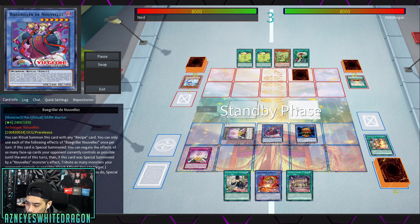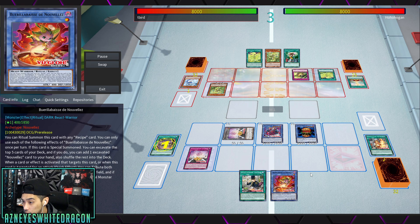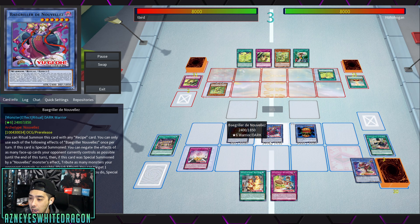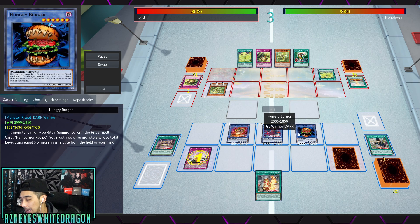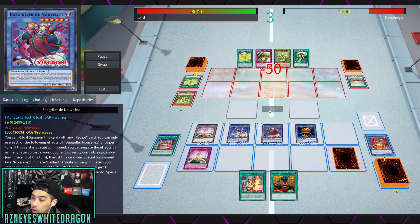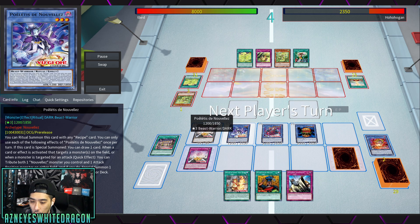Right now we're in a format where most of the time people are just locking out zones. All you need is one Nouvelles monster to beat the Kashtira archetype — when they attack into you, you go into other cards and get to tribute your opponent's cards. The Bay Griller lets you tribute your opponent's stuff to get out a Hungry Burger, so your opponent can't really keep a monster on the field. Once they have a monster, you just absorb it — eat it into a burger.